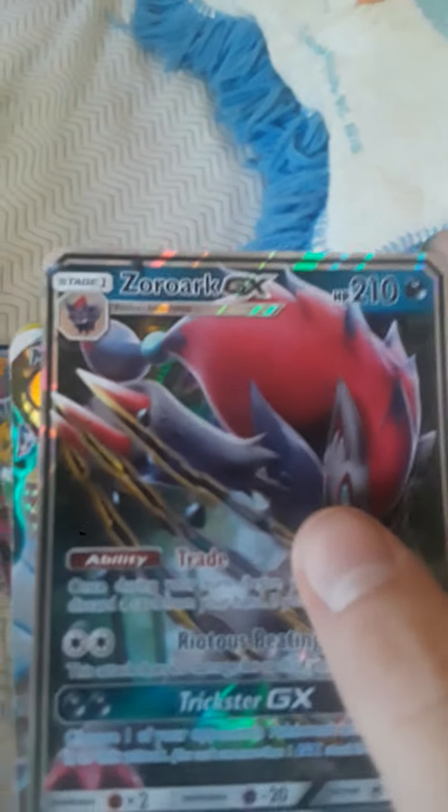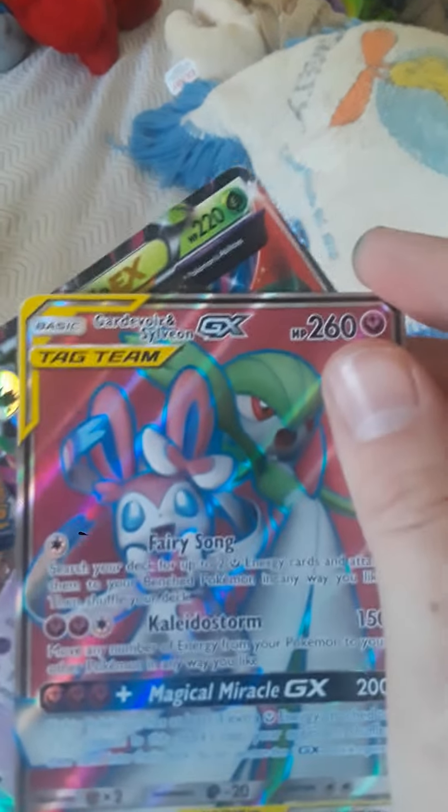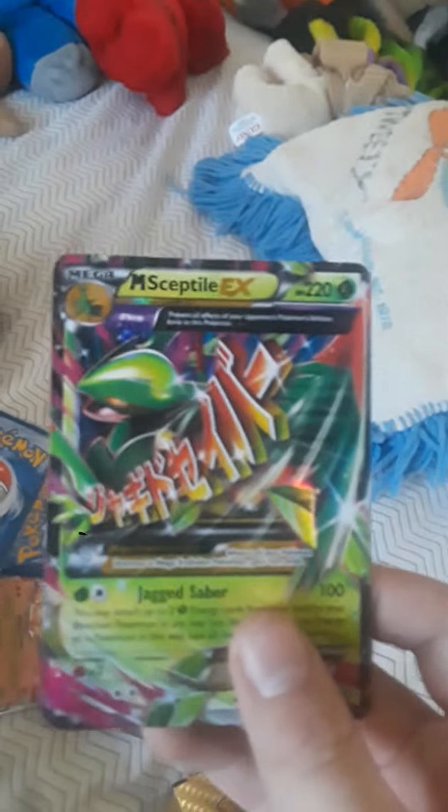Zoroark, 210 HP. Mega Diancie, 190 HP. Tag Team Garbodor and Silvally, 260 HP. Alakazam, 160 HP. And Sceptile, 220 HP.